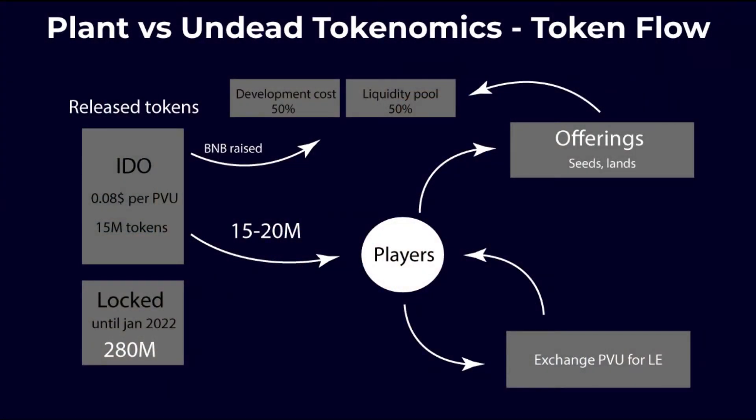Then something went wrong with the launch — they got hacked or were attacked with the liquidity pool. I'm not really sure what happened, but it resulted in them locking 280 million tokens out of the 300 million that were originally minted. That means 20 million tokens are left in the economy. It's not even clear if all 20 million are in player hands — they raised 15 million in the IDO, so the remaining 5 million could be for giveaways or held by the platform. I couldn't trace that information.